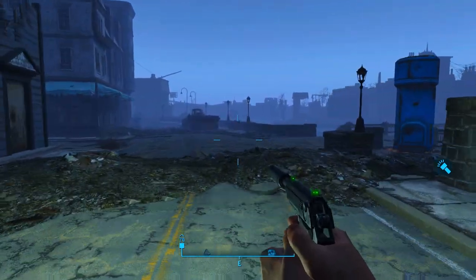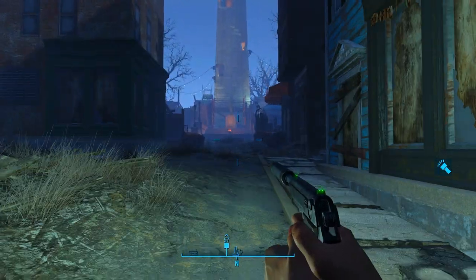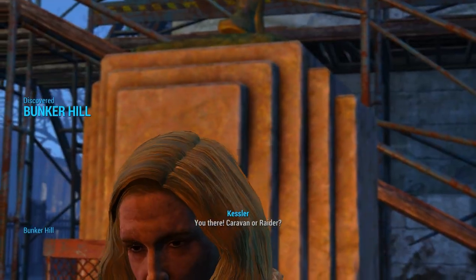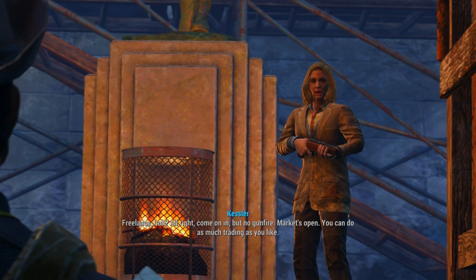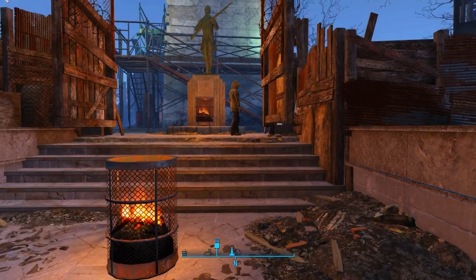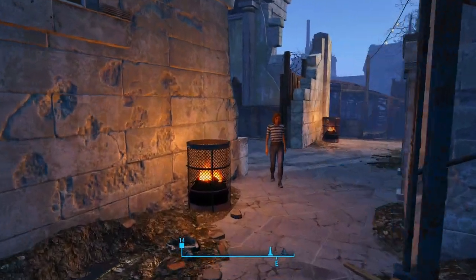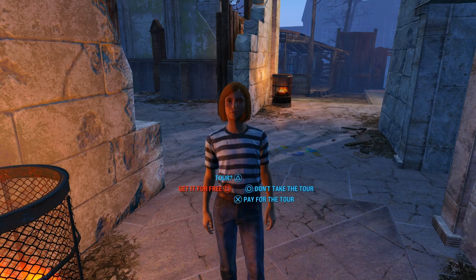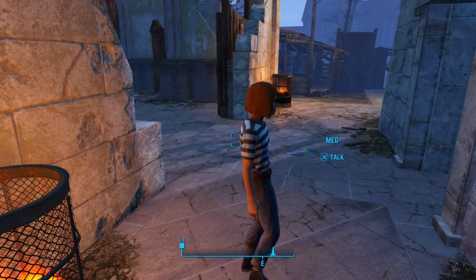Right here at the T intersection again, we're gonna make a left to head north towards Bunker Hill. We're actually gonna go into Bunker Hill today. Diamond City thinks it's got a lock on trade in the Commonwealth, but watch out for Bunker Hill — it has a lot of potential. I'm here on my own. Freelance. Come on in, but no gunfire. Market's open, you can do as much trading as you like. Deacon interrupted that dialogue, I apologize. Hi, I'm Meg. You new to the Hill? For ten caps, I can give you the tour. Sure, I'll take the tour. Caps up front. Thank you. The market's in the back, bar's in the corner, and the outhouse is over the wall. Bye. What a little shit.